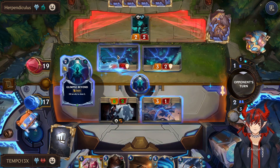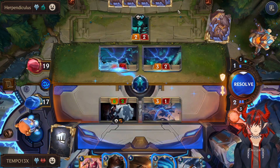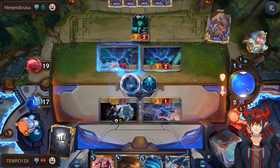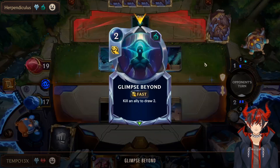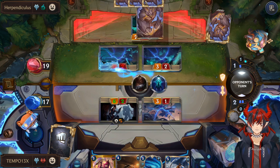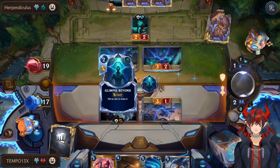They used Glimpse Beyond to kill this. I kind of want to Culling Strike — denying 2 card draw is so good for us here. So now we're missing the Frostbite combo for their champion, but we are slowing down their game plan a lot by denying this Glimpse. It basically makes them have to play with what they have.